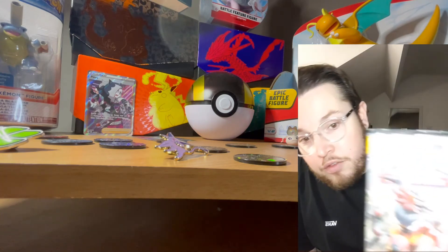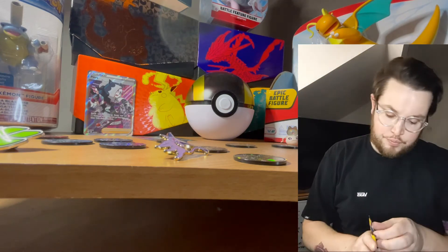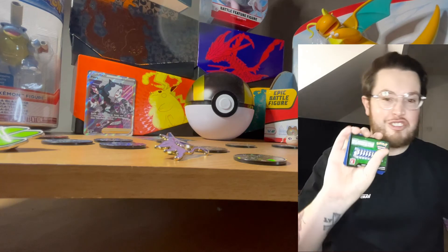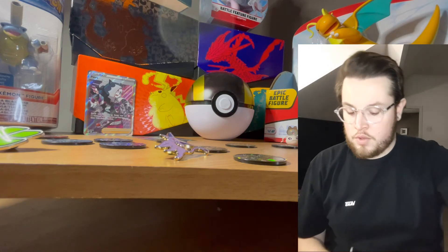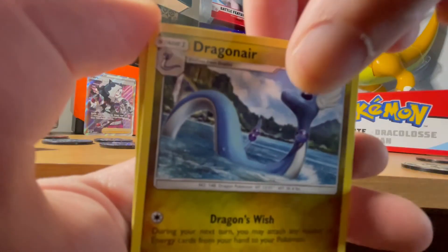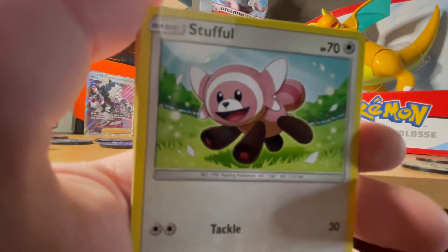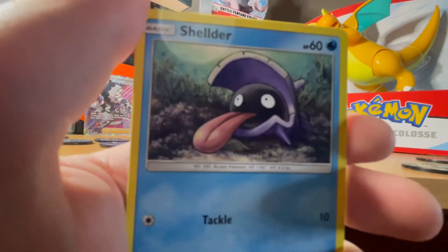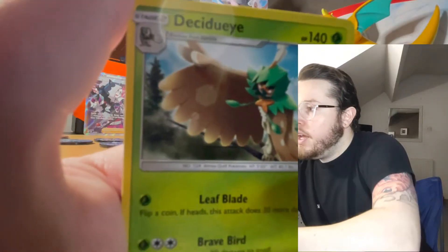We have our Sun and Moon pack, which I'm looking forward to opening - a bit of a glare on that sorry. Straight open - green. Here's what it is - can't all be winners. We have Dragonair - I like Dragonair - Hypno, Wynaut, Scyther, Poliwag, Zubat, Shellder, Drowzee as the holo, and the rare - DC duo.